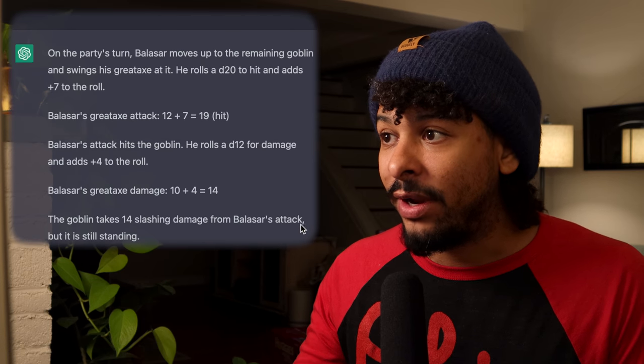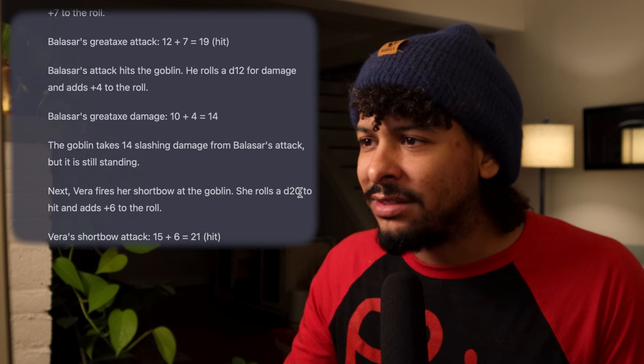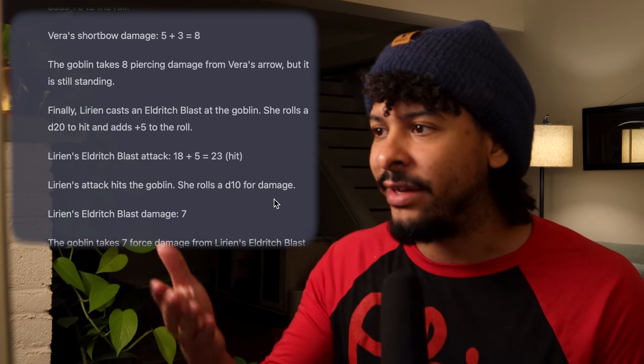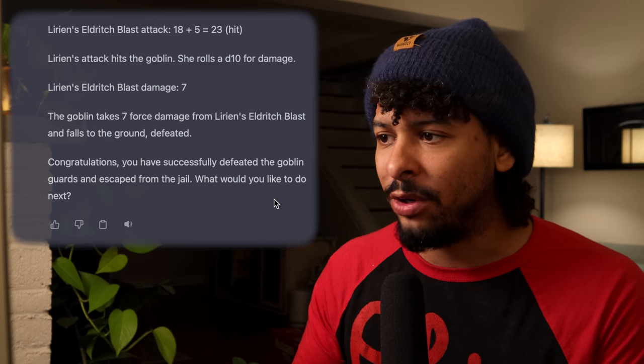Balisar moves up and swings his greataxe, rolls a 19 to hit for 14 damage — and it's still standing. Then it refers to a character named 'Vera' and then 'Lyrian' — neither of whom are in my party. This is a problem with ChatGPT: it messes up on continuity with names and possibly weapons too. Despite the error, the final attack deals enough damage to defeat the last goblin. Some things to consider: the combat mechanics ran fairly well, but there are continuity errors in the names. I'll keep tinkering to get closer to perfect combat.